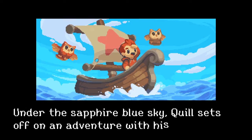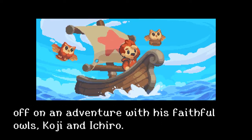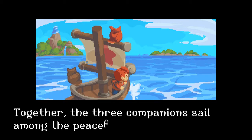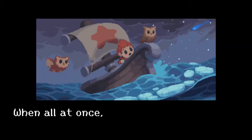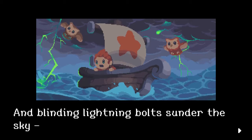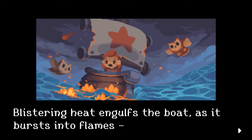Under the sapphire blue sky, Quill sets off on an adventure with his faithful owls Koji and Ikairo. Together the three companions sail among the peaceful islands of the Ordrianic Sea, when all at once a sharp wind sweeps from the north. Blinding lightning bolts sunder the sky. Blistering heat engulfs the boat as it bursts into flame, and a monstrous grip tightens around Quill's chest.